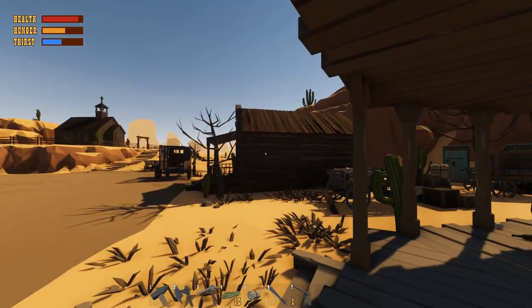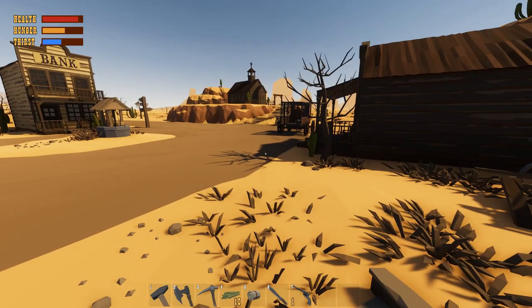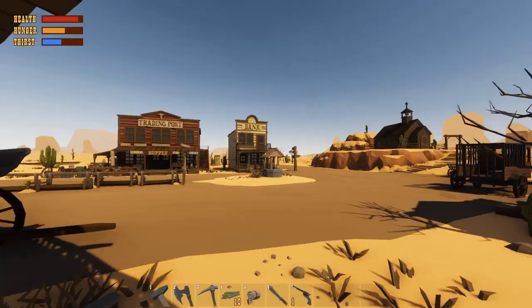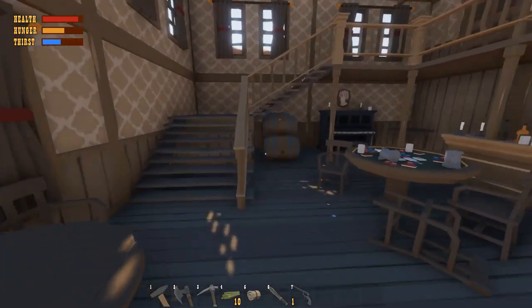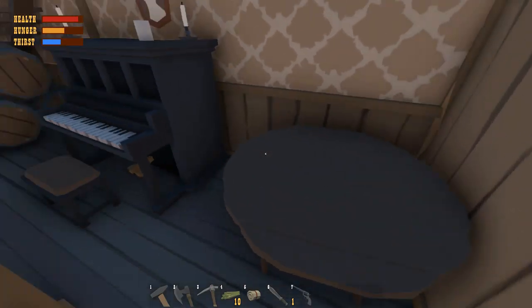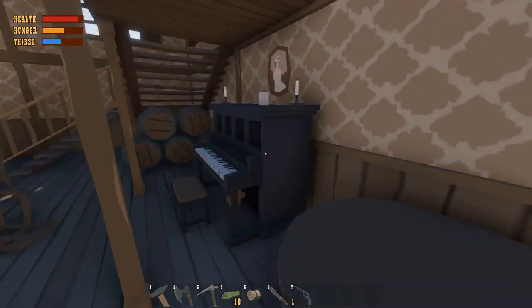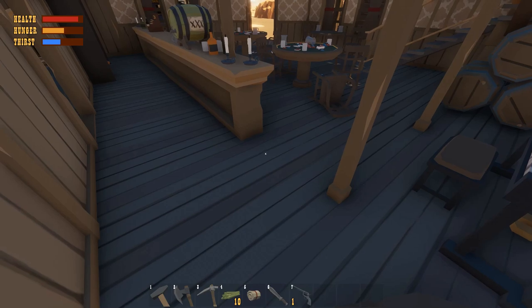Welcome back to Desert Skies, where today I'm gonna show you where to find all the wobbleheads. I'm gonna start with the ones I already have — the queen and the cowboy. Your very first time in the game you come into the saloon and the cowboy is at the back table. He's not here because I already have him, so I'm just showing you where he's at for reference. After the queen, I'll show you exactly where to find the rest.